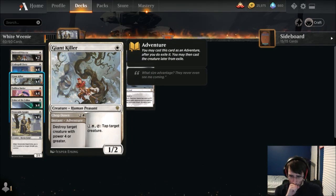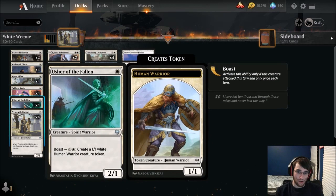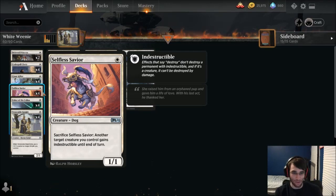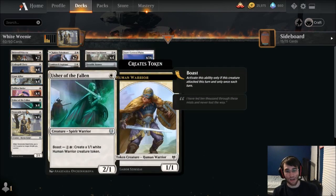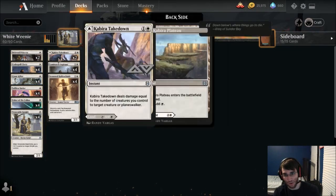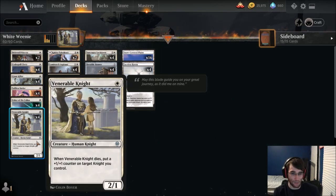We have Giant Killer, which is great at eliminating giant creatures and can also come down later to tap down the board, or you can just play it straight up as a 1/1. Selfish Savior is a 1/1 that can sacrifice to give something indestructible — it's in pretty much every single white aggro deck. Usher of the Fallen is another addition from Kaldheim, a 2/1 Spirit Warrior that can boast to make a 1/1 Human Warrior. And then we have Venerable Knight, a 2/1 that when it dies puts a counter on another knight — though the death trigger isn't really relevant unless you have another Venerable Knight. It's just a 1-mana 2/1, which is very valuable.